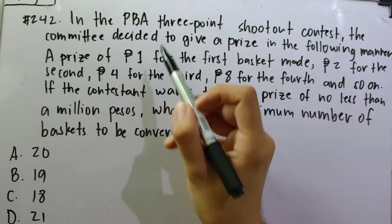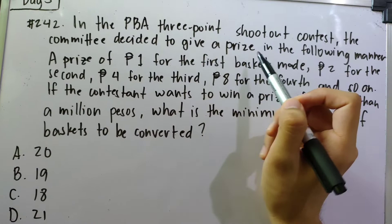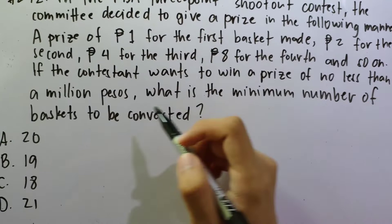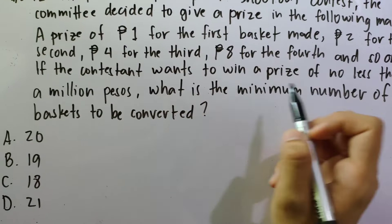Number 242 in the PBA three-point shootout contest. The committee decided to give a prize in the following manner: a prize of 1 peso for the first basket made, 2 pesos for the second, 4 pesos for the third, 8 pesos for the fourth, and so on. If the contestant wants to win a prize of no less than 1 million pesos, what is the minimum number of baskets to be converted?